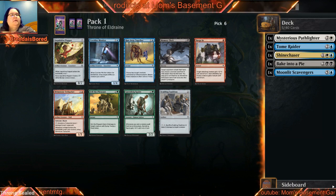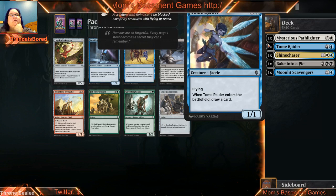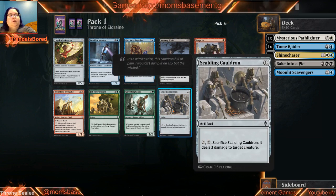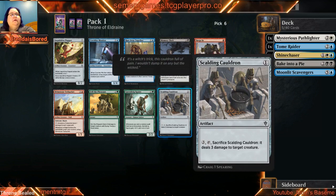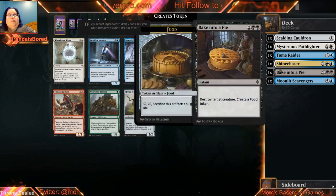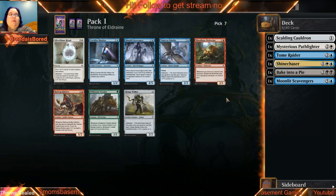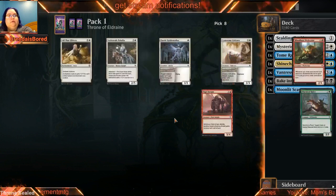I don't mind a single Runaway together, especially if you have things that have good enter-the-battlefield effects. Scalding Cauldron is also a good removal spell, especially one that cares about having artifacts. I feel like it's a lot easier to find Runaways than it is to find Scalding Cauldron, so I'm going to take that now. At this point we don't know if we're blue-white, blue-black, or scrapping something altogether, but it definitely feels like blue is the direction we want to go.